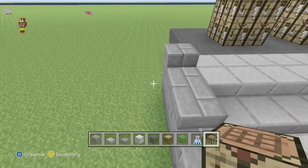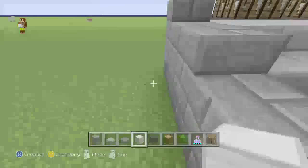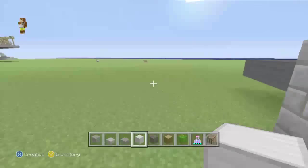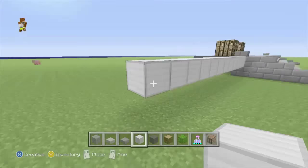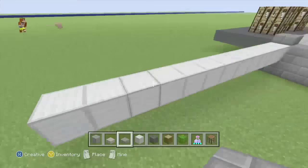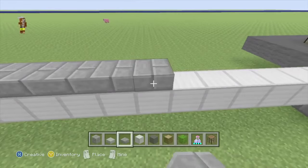Now swap to an iron block. Off this stone block, go 12 to the left. Then swap to our stone brick slab and place a row of 12 on top. We actually want two rows of iron blocks — it's a bit hard to see since I've got leaves there, but we'll get to that later.